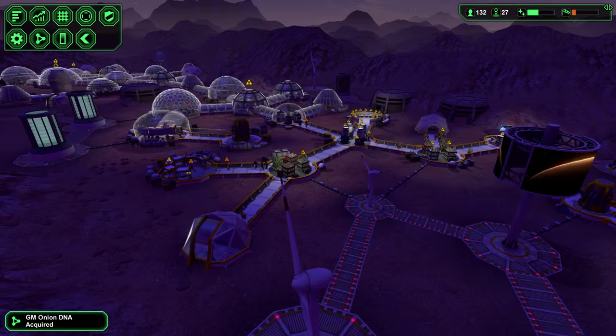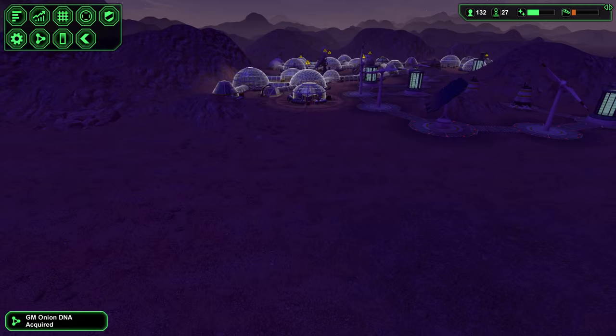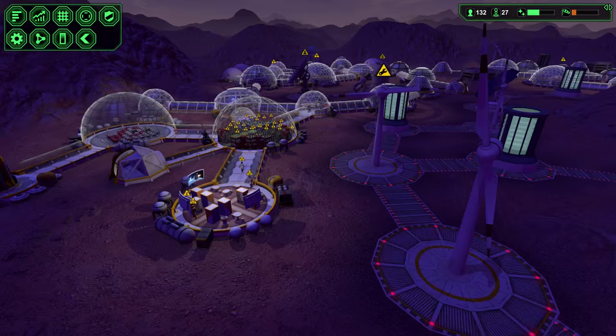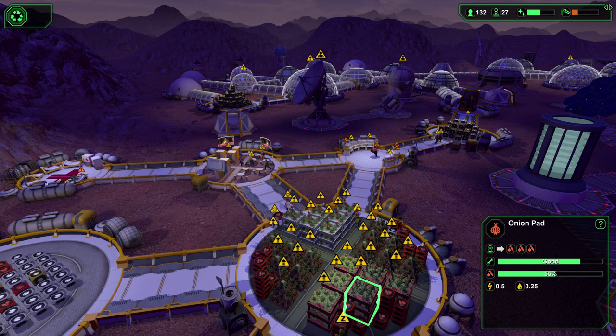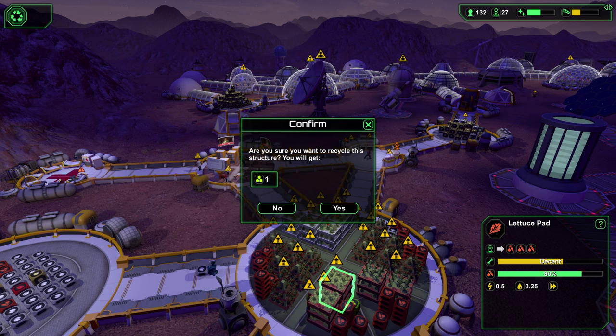All right, so we're going to have to go down here and to the right, unfortunately. I got the Onion DNA - let's go into the biome here and take a look. Do we have any onion pads? These are all tomato, that's tomato, these are lettuce. Onions - so three onions. I'm going to go ahead and recycle all of these because I'll let the other one have the lettuce and variety of stuff.